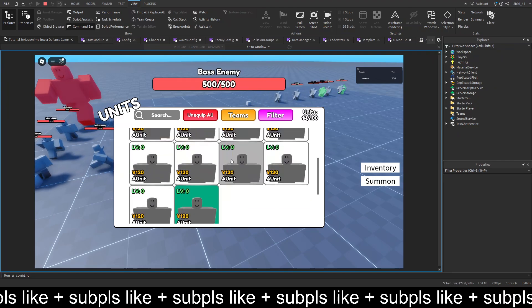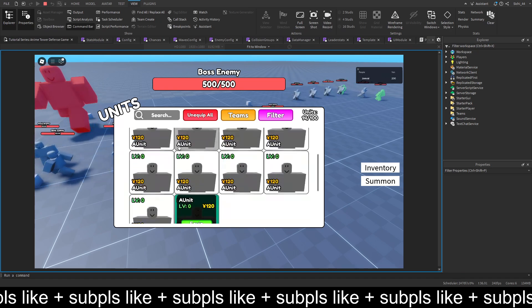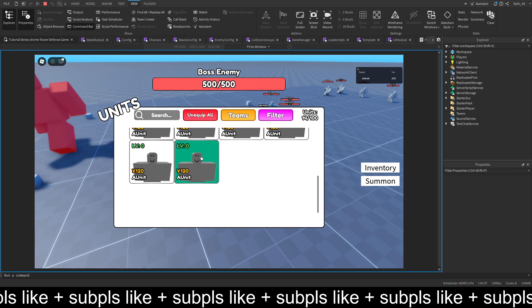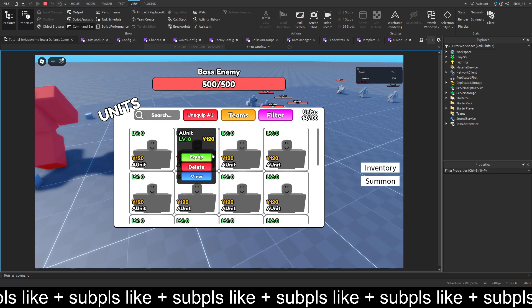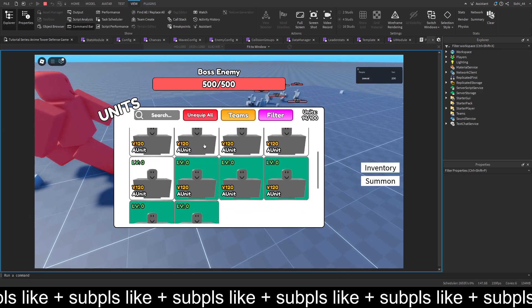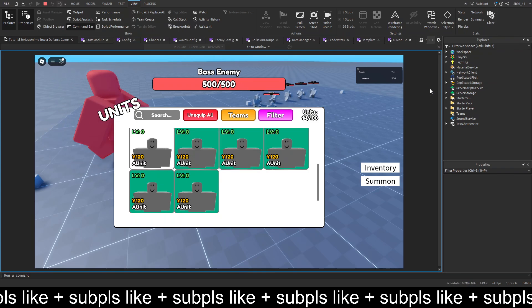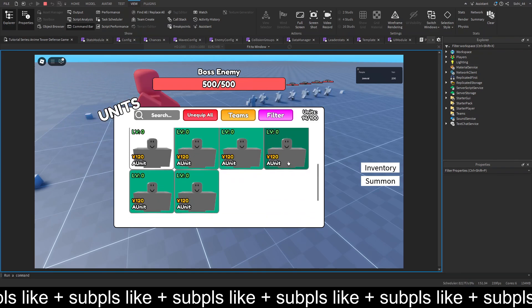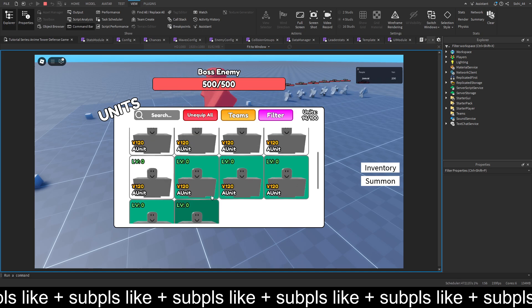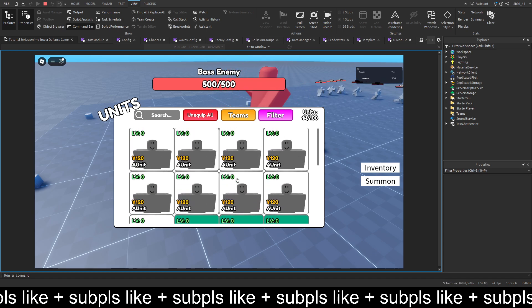So we got the equip, and we also should make them appear at the top. But yeah, they just get generated last so they get put there. Yeah, we got five equipped so we can't equip more — so this also works perfectly. We got the Yen displayed, we got the level displayed — pretty much everything displayed.